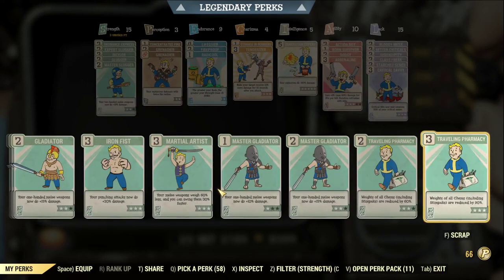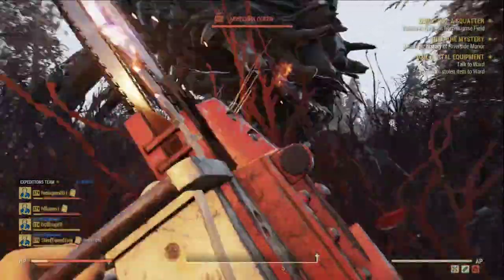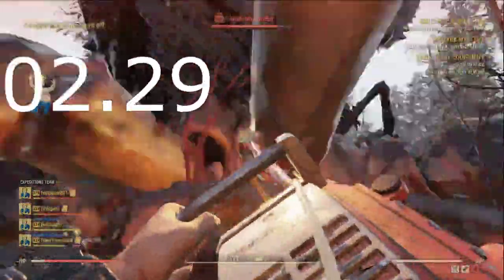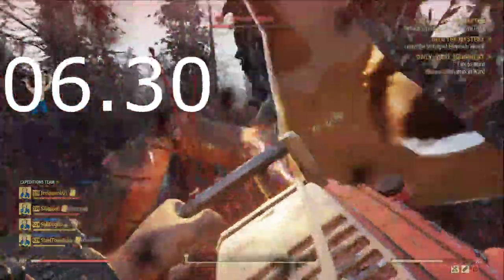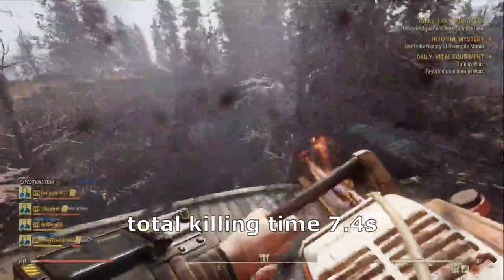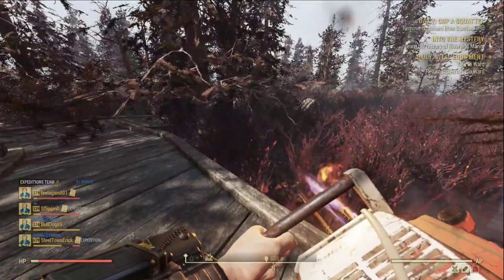Now let's see how well the Chainsaw performs on the same target. I've already changed my perk loadout for the Chainsaw. We haven't got staggered so far — that's a good sign. That's 7.4 seconds to kill the Mole Queen with the vampire Chainsaw, which is 2.4 seconds slower than the Shredder.